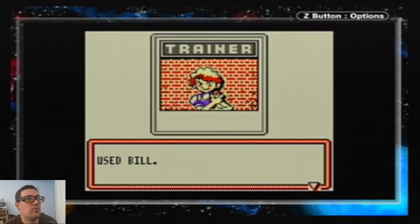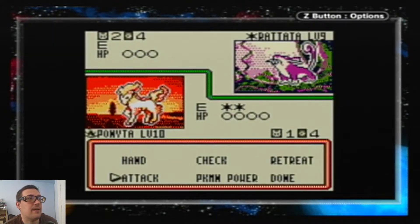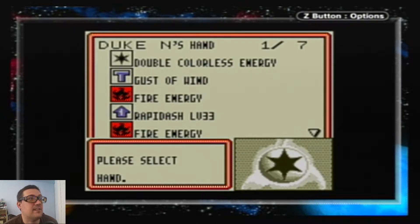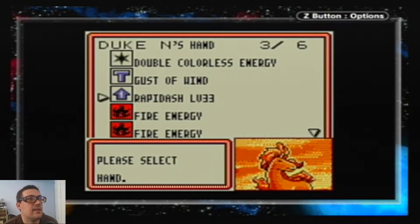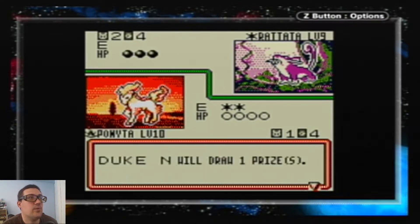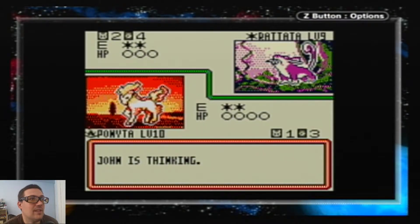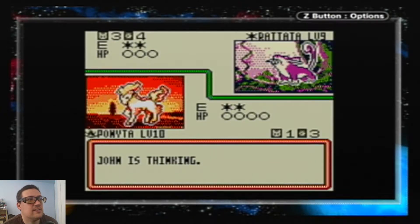Starts off with a Rattata. Rapidash needs two fire energies for Agility, which is fine, but Ponyta is going to be able to go crazy right now. Let's get down to Charmander and start powering up. He knew Rattata was done for — and there's my other one. I'm actually going to save the energy because he's not going to knock me out unless he's got two Plus Powers. And if he did, he'd have just used it to knock out Ponyta.